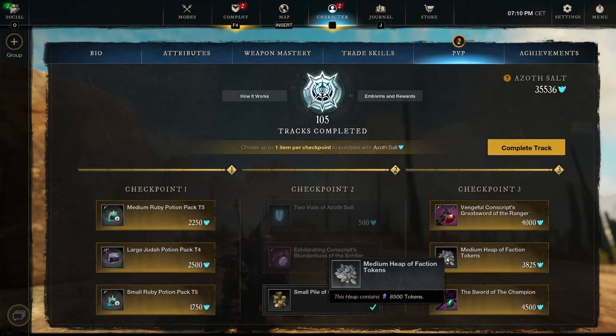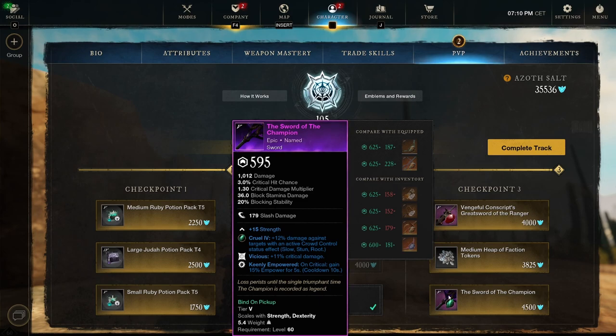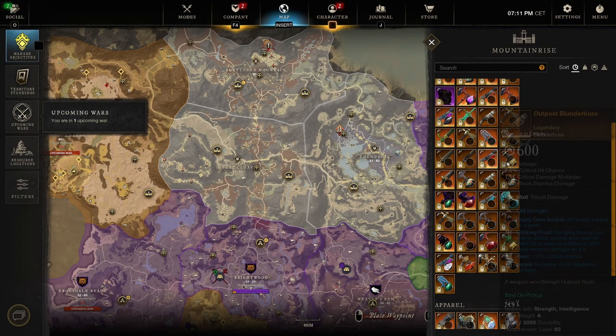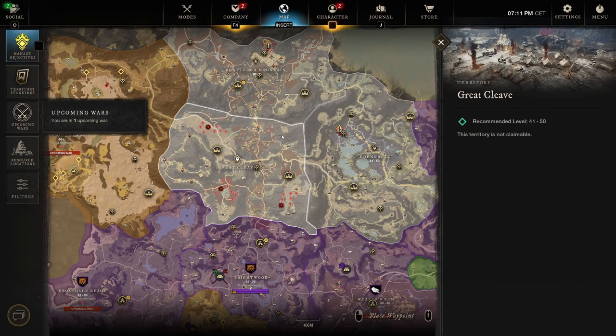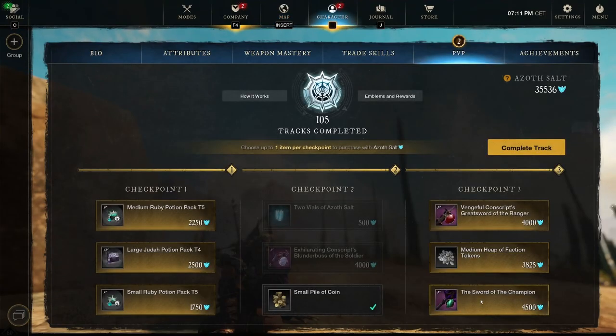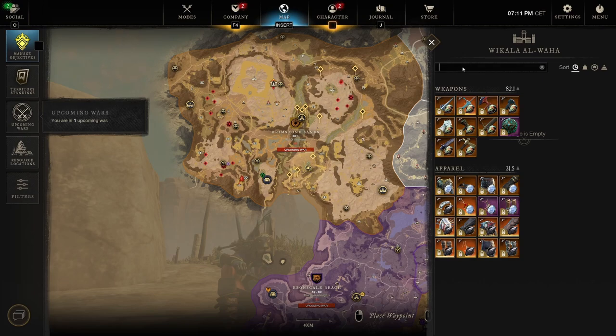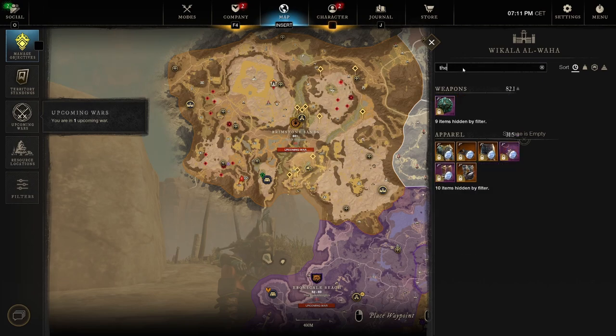We got a medium heap of faction tokens - always really nice if you want to pick up those daily double gypsums from the faction vendor shop. Then we get the Sword of the Champion, an epic named item. Strength stat, Vicious, 11 critical damage, and Keenly Empowered - gain 15% power for five seconds - always really good. I don't think I already have this one. I need to check - oh, I can look at the name right there. Let me search 'sword of the champion' in my character inventory.